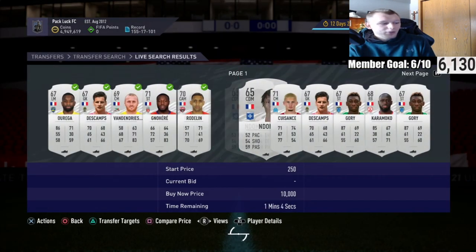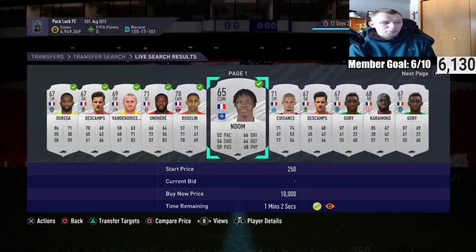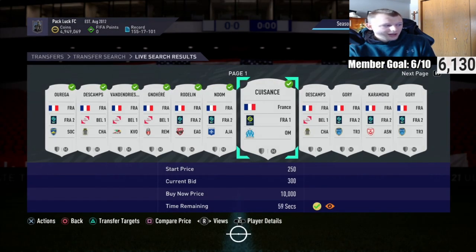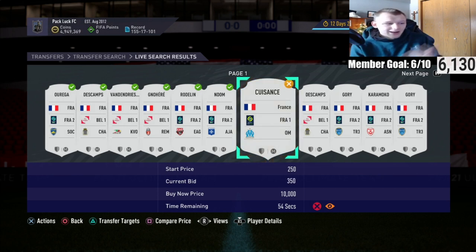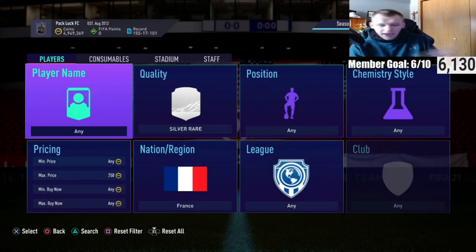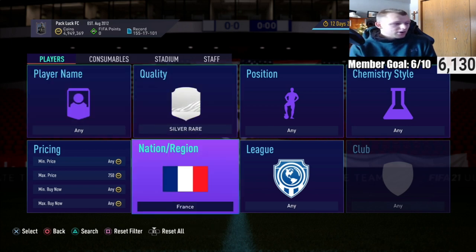Remember too, you're going to get a lot of cards from top leagues as well. If you're trading with French cards you'll pick up a lot of Ligue 1 cards. If you want to compare prices for those, you can make a lot of coins by checking their goal rate and maybe bidding up to 500 or 600 coins.